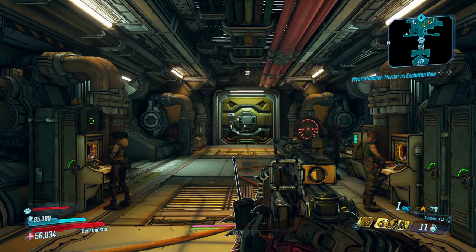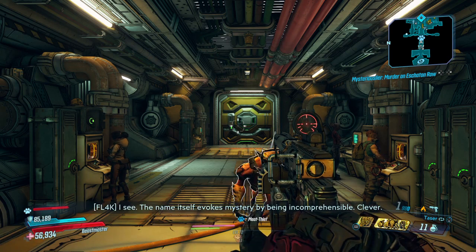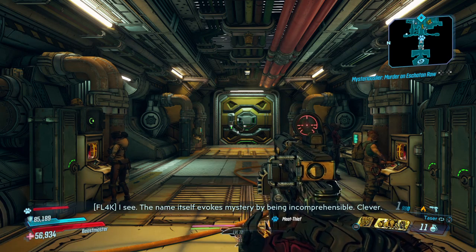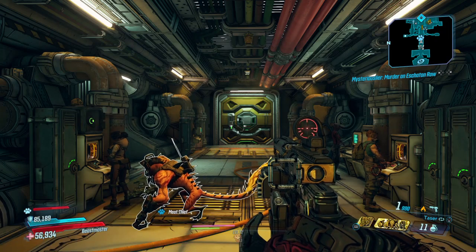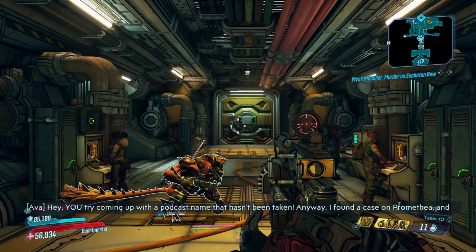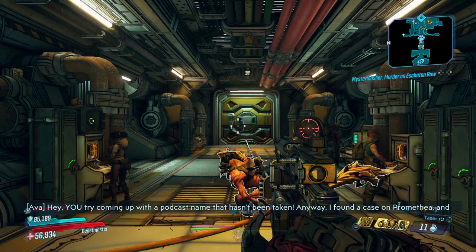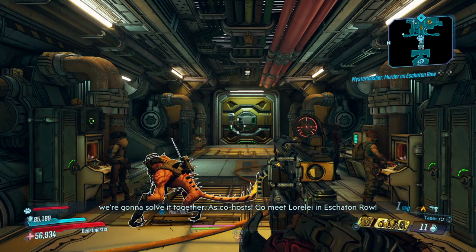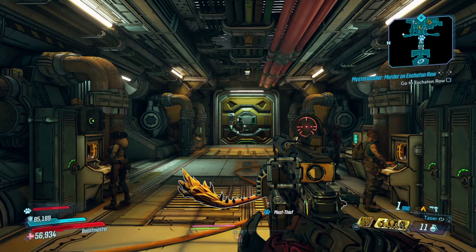I made a mistake before doing this by spending my iridium trying to farm anointments on some guns, and it did not pan out. So now we're going to get a shield that we're going to be farming an anointment on, but that's not as easy as it sounds — we're going to have to farm up the iridium.